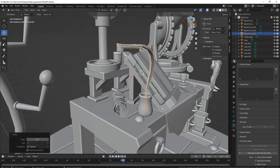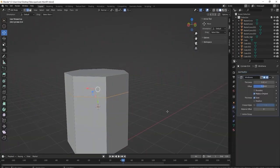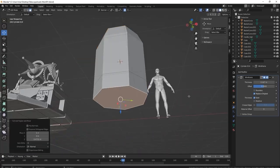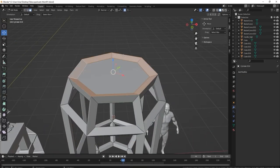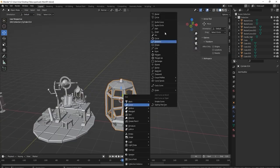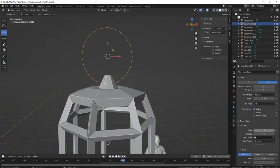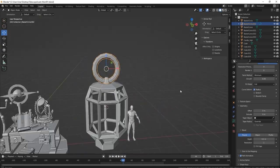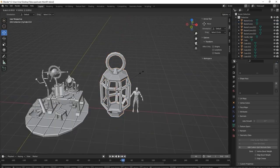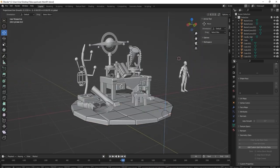I thought about what else to put on the coat hanger and decided on a cage. With more time I'd have liked to put a fairy or a door in it for storytelling, but instead I left it empty — letting the imagination wonder what was inside. The cage itself was very easy to create, using a wireframe modifier.